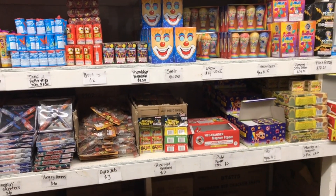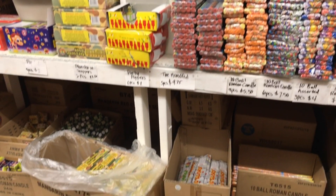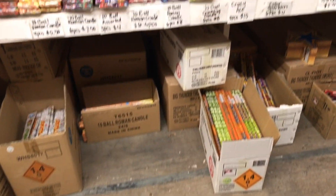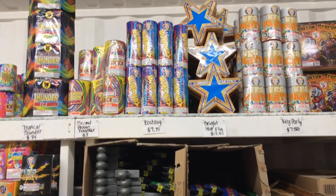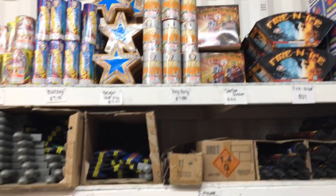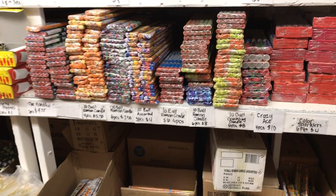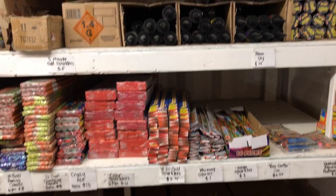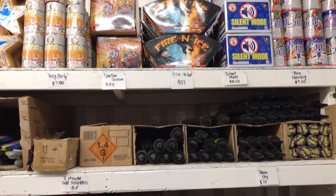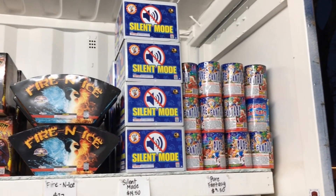And you got Snoke Cone Junior as well. For the size of that Snoke Cone Junior fountain, it is really nice. You got more fountains, swords, and a large variety of roaming candles. More fountains on top. Looks like we got Ten Ball roaming candles, Crazy Ace, Crackling roaming candles, and Barrage roaming candles — Neon Sky. Right up top, you got more fountains: Spartan Scream, Fire and Ice, Silent Mode, and my favorite fountain, as you guys know — Pure Fantasy.